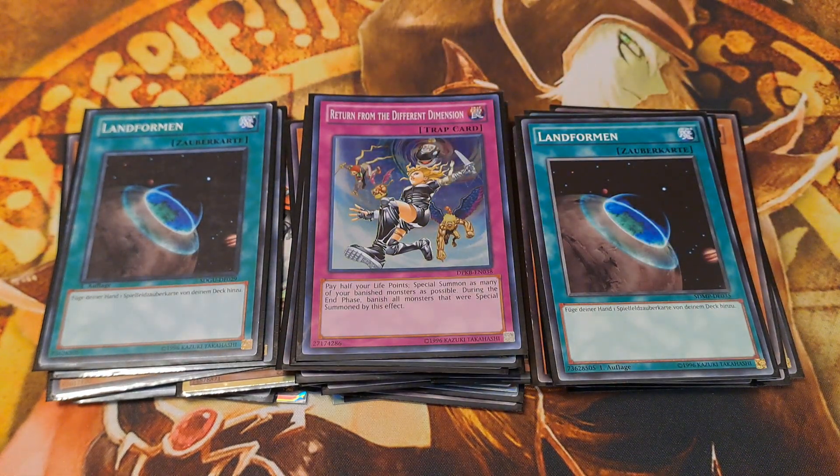This implies we can mass Fusion Summon our E-Hero Fusion Monsters and then bring back the Fusion Materials from the banished pile to conduct Fusion Summons once more, by paying half of our life points with Return from the Different Dimension.